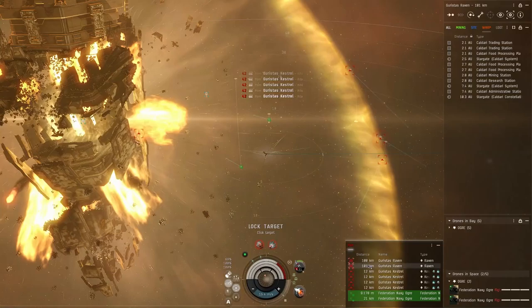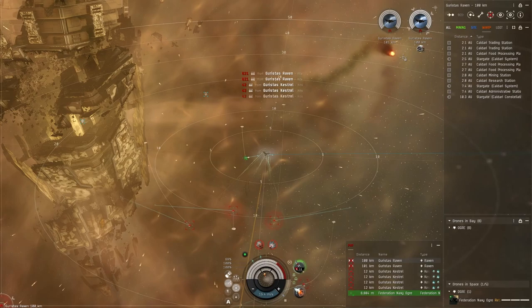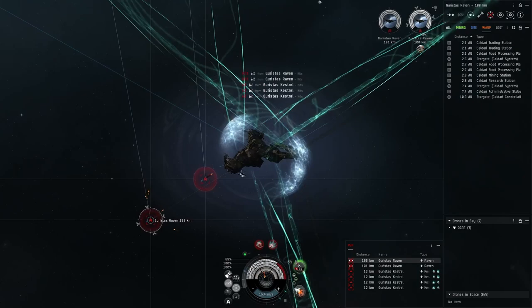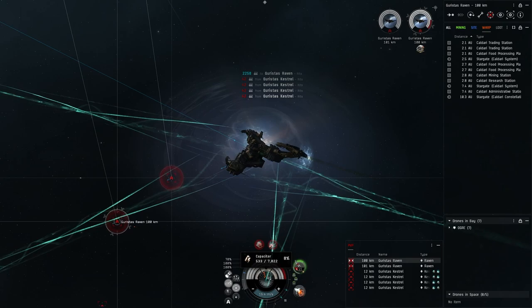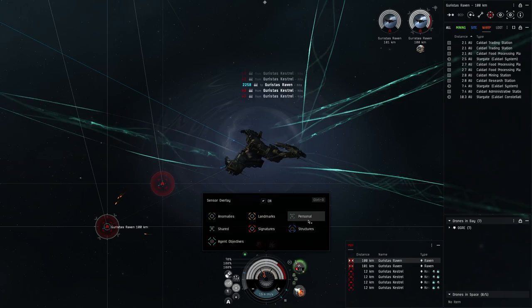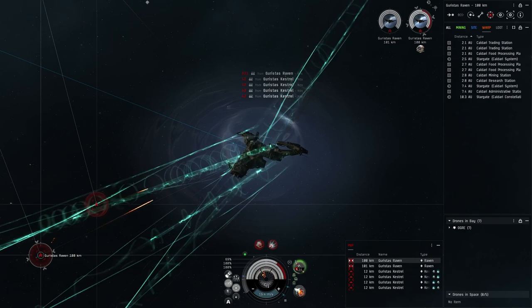Now we're just stacking up capacitor. We don't have to worry about target jamming anymore. I'll bring in the drones and mess with these battleships a little. It's usually a good idea to have an alt come get the actual loot. I'm curious what torpedoes will do to this Raven at 100k out. We've got about 500 units of capacitor. We want enough to do the Micro Jump and then enough to warp all the way to station — that one is only about 2.1 AU away.